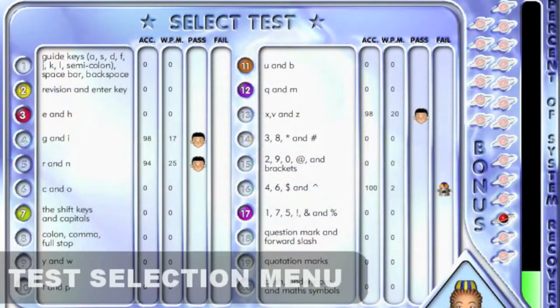This is the test selection screen. To attempt any of the tests, just select from the list. It is a good idea to try the lesson tutorial before attempting the test.